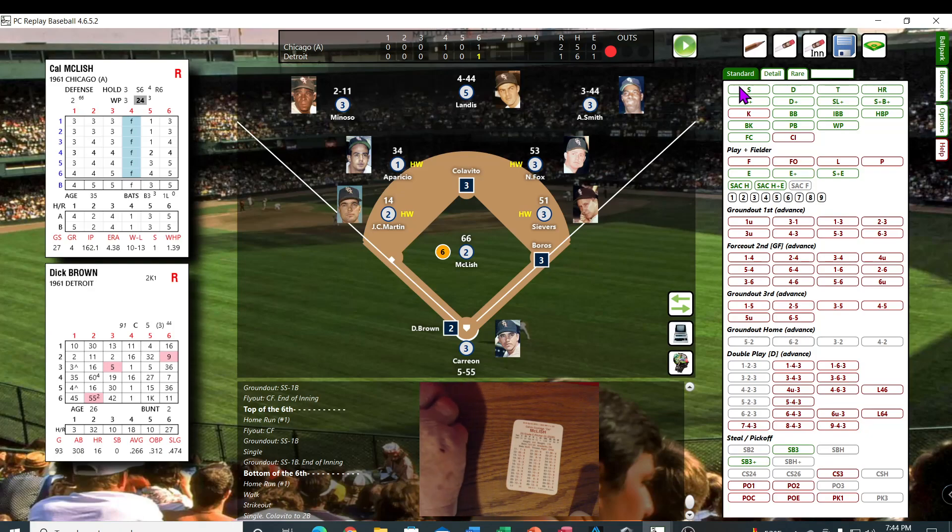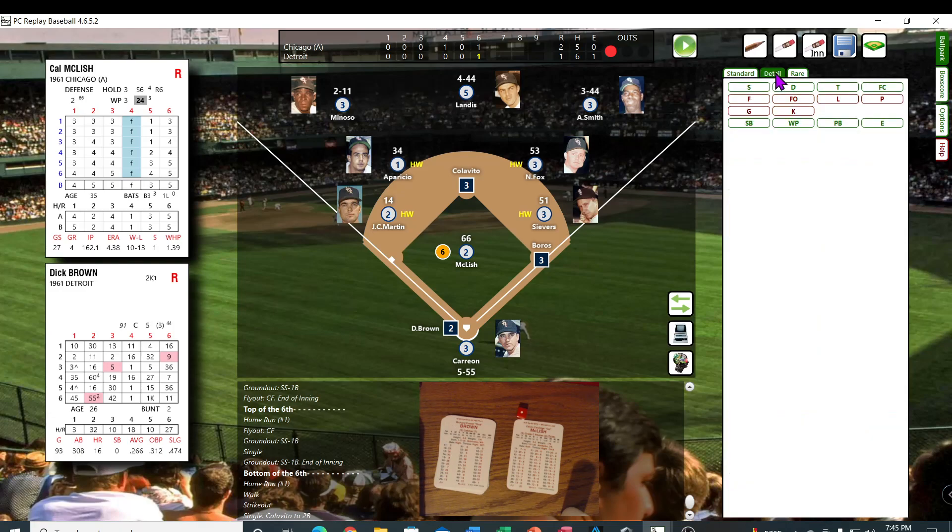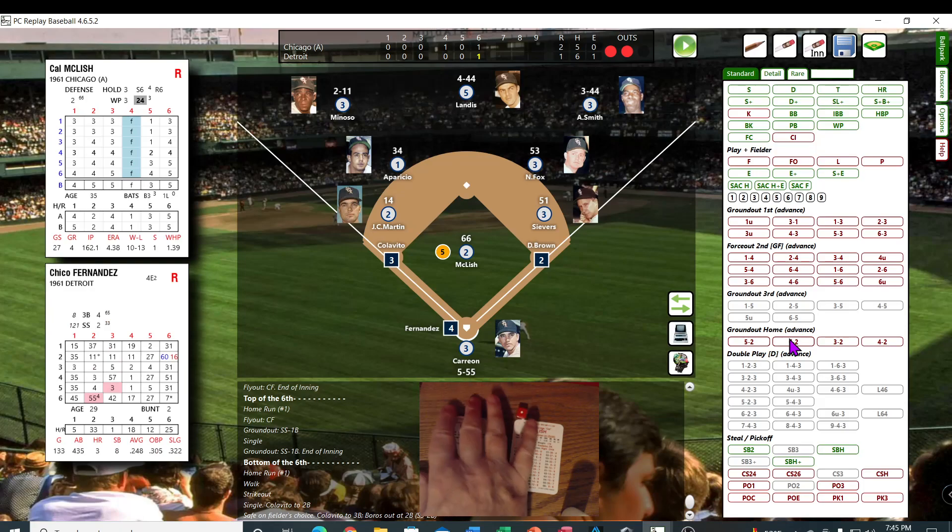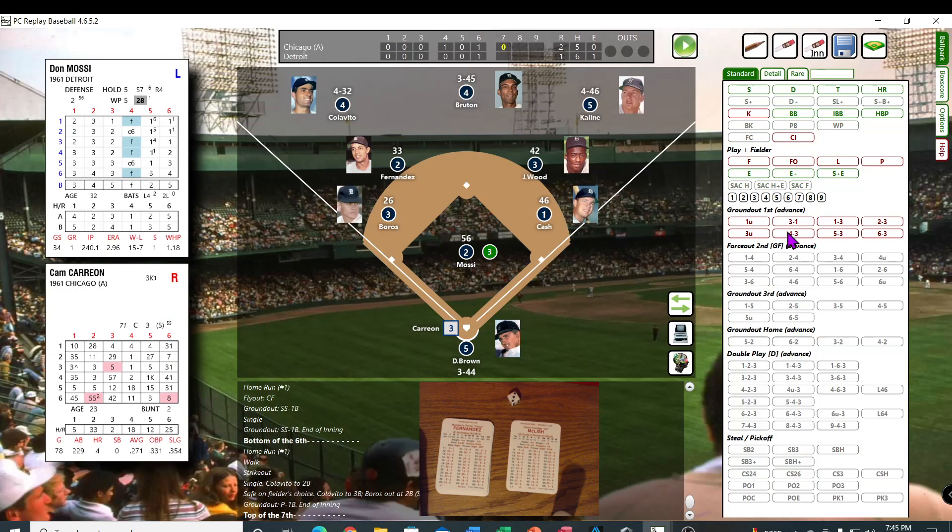Brown up — 16, 28 — first and second — fielder's choice. Runner on second. Going to go with 6-4 — he's going to be out. Chico Fernandez — first and third — 43, 29 — that's not going to be any good. He's out at first, grounded into the pitcher, flips over to Seavers. And they got him out.